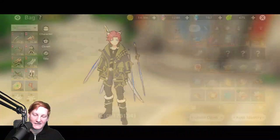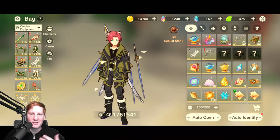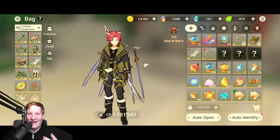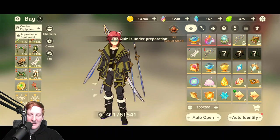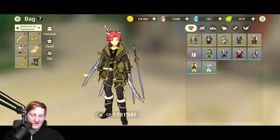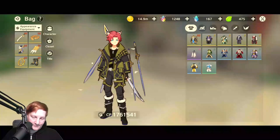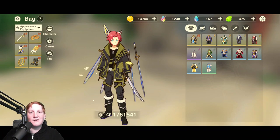Another thing they don't really tell you well is this — your equipment — but they don't really tell you about costumes very well. They tell you how to equip them to change your cosmetics, but they don't tell you how to get the stats. So above my equipment, you'll see 'combat equipment' with a down arrow. If I click that and then click 'appearance equipment,' I am getting the stat bonuses from these things — I'm getting the meteor sword bonus, and then I have the full Greek myth set, which shows set effect 5/5, so I get all those set bonuses. There are other sets to the right that I can choose from and mix and match for certain stat bonuses.